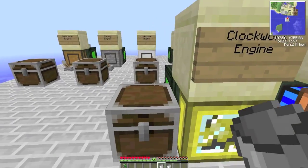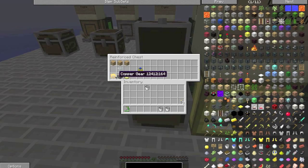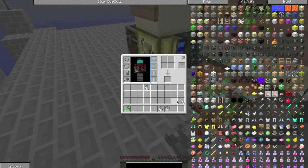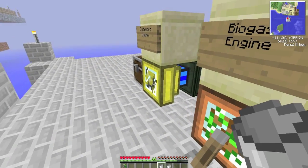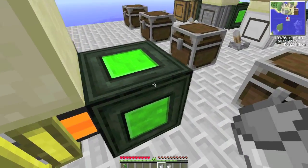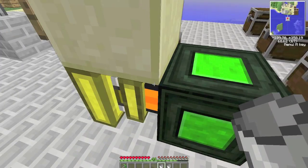And then we have another personal favourite — this is the clockwork engine. It requires a clock and a copper gear. Even if you put down a lever for it, it actually doesn't work. You need to hold down right-click on it. It changes colour, and once it's red — or orange — you just let go, and it outputs a bit of power.